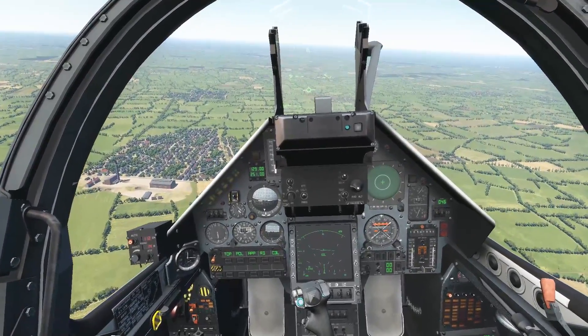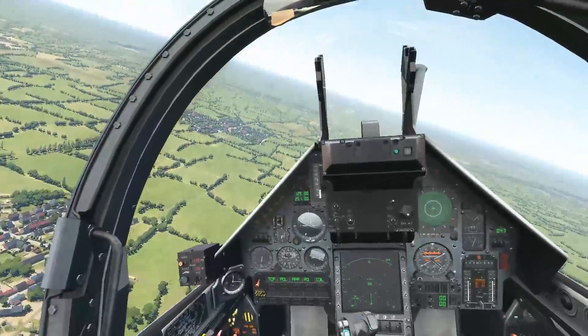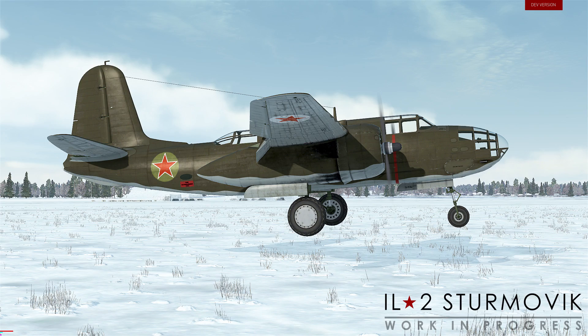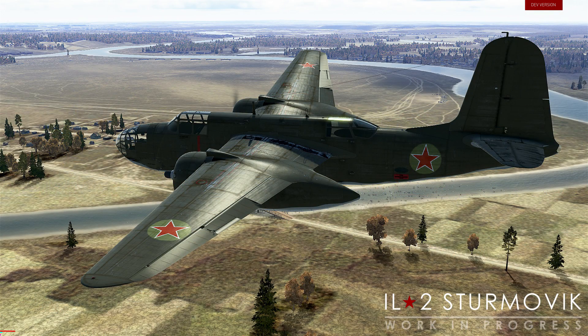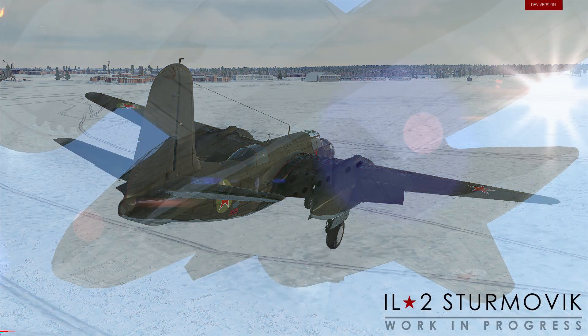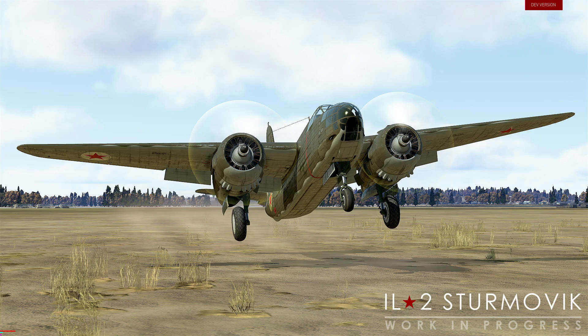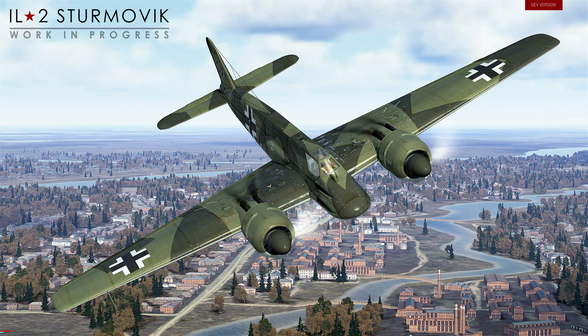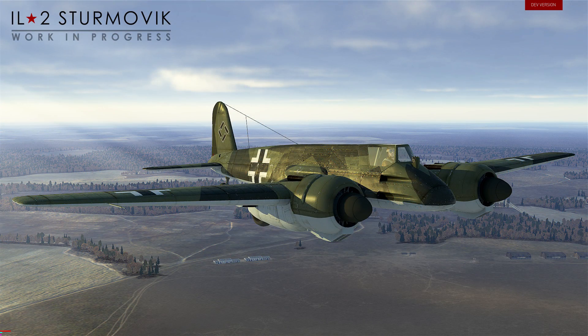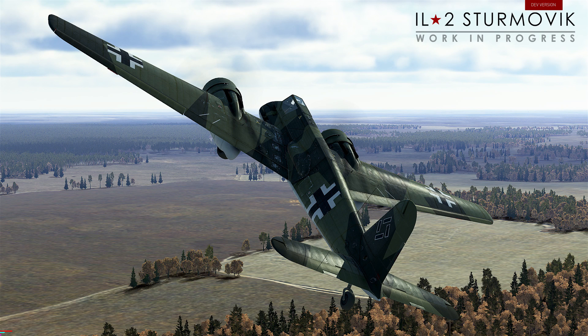On to IL-2. IL-2 has been releasing a lot of information over the last month, specifically regarding the new aircraft for the Battle of Kuban. Starting on the 19th of last month, A-20G images started getting released. This is one of the aircraft I'm most looking forward to — I love bomber gameplay in IL-2 and especially well-modelled bombers. There are so few WWII sims that get them right, and IL-2 is thankfully one of them. The A-20 is a lend-lease aircraft and will appear for Soviet forces. On the 26th, we got our first look at the HS-129 — yes, the duck is coming into IL-2 Sturmovik. It is looking pretty fantastic, and the modelling seems quite impressive.